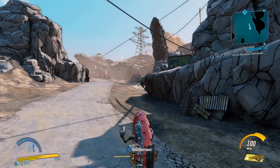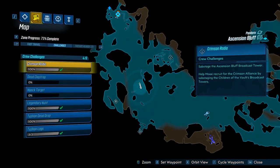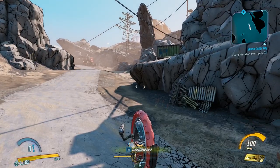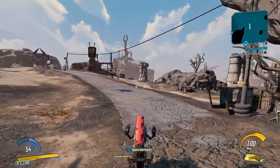Hello everybody, welcome back to another crew challenge guide here on Borderlands 3. Today I'm going to be showing you guys how to do the hijack target challenge on the map Ascension Bluff, in which we have to retrieve the outrunner's heavy armor. To do this, you want to spawn into Ascension Bluff, grab yourself a vehicle, and just head down the road.